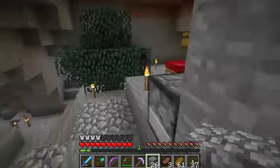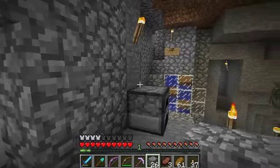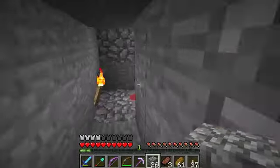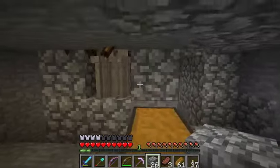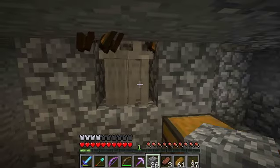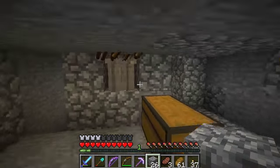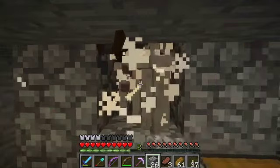Since we've got wheat over here and loads of bread, I might turn the area up in the other base — where there's a little wheat farm outside — into a sheep area. I'm thinking it might be a nice idea to have a sheep of every color just so we've got a supply of wool in any color we want. I still intend to make this map available for download at some point so you guys can play around with it, with a good supply of everything, without going into creative mode.